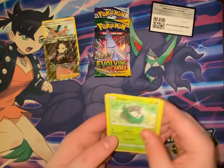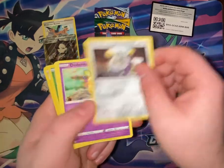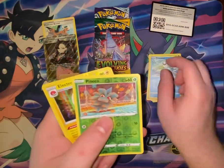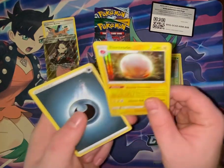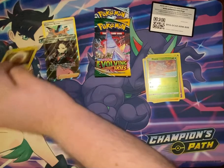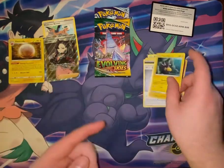Pack two is Vivid Voltage. We have Skiddo, Ferroseed, Dedenne, Drillbur, Ash-Greninja, Pineco, and a holo Electrode. Also Dark Energy, Wash Energy, Charmeleon, and Pincurchin.